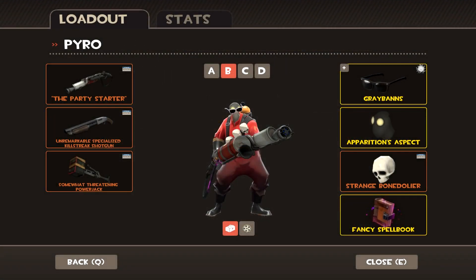Here is the next loadout, and it's exactly the opposite of the last one — we got given a lot of information about this one. The weapons are a strange specialized kill streak degreaser with hot rod, having posthumous kills, soldiers killed, and projectiles reflected. They have a strange specialized kill streak shotgun, also with hot rod, with pyros killed, giants robots destroyed, and kills while low health. And then just a regular strange powerjack with no strange parts on it. Just for the weapons, that's a mouthful.